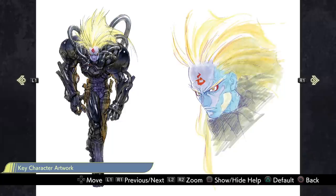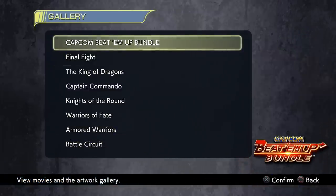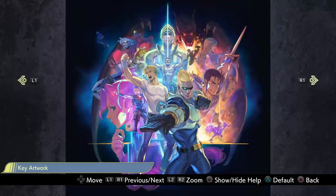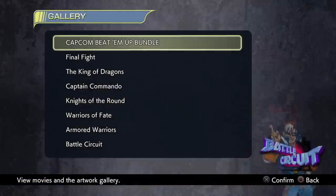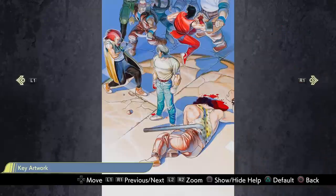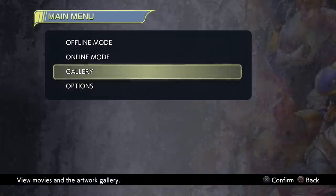I will definitely be taking a look at the gallery later. That guy's face almost looks like Gil from Street Fighter III — at least the blue half of his face. There's also artwork exclusive to this collection. It mentions view movies and the artwork gallery. I'm not quite sure what movies there are — maybe you have to unlock those. So you don't have to unlock the gallery images; you can just go right in as soon as you buy the game and check out some concept art from your favorite Capcom beat-'em-up.